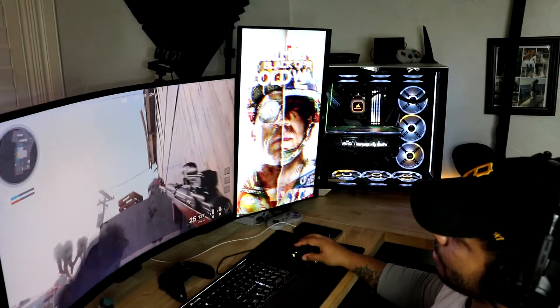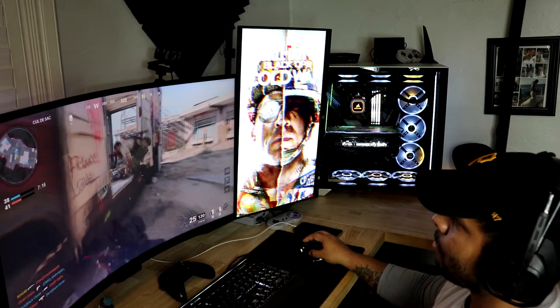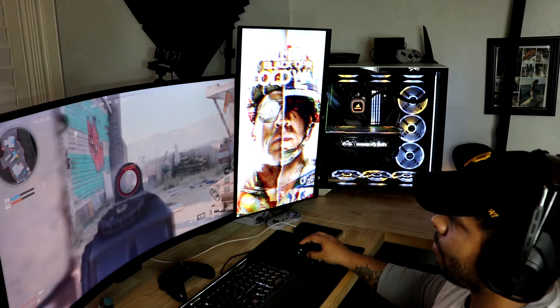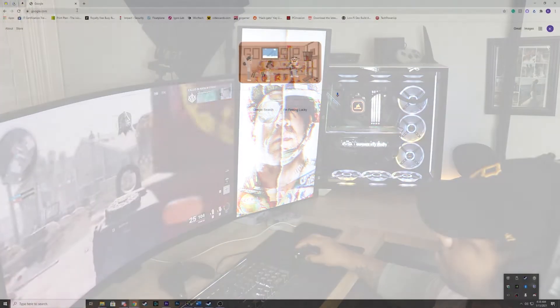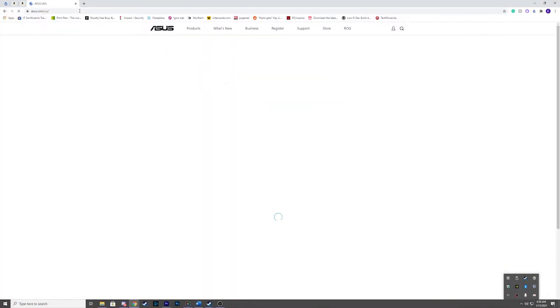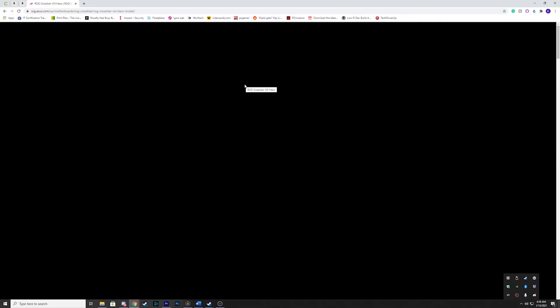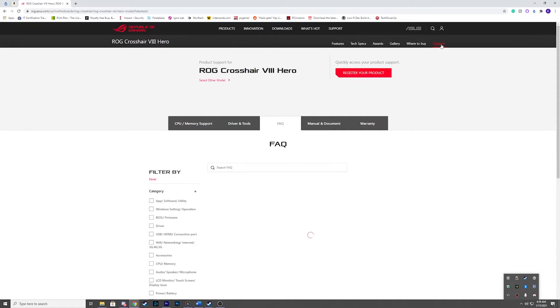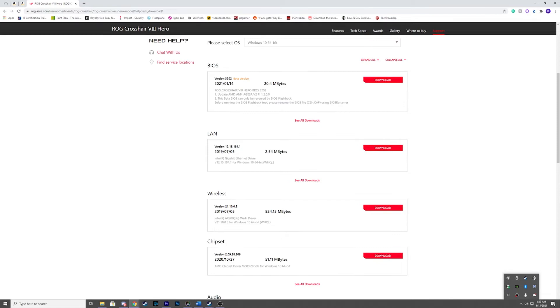Another thing you may have experienced is really loud fans. Maybe you built or bought a PC and your fans are just loud all the time, whether you're running a game or not. You can open your internet browser and Google your motherboard manufacturer. From there, find the support software download for your particular motherboard, download it, and you should be able to set different fan profiles for every fan hooked up to your motherboard — creating custom curves and making sure you're getting proper cooling when your PC is under load.